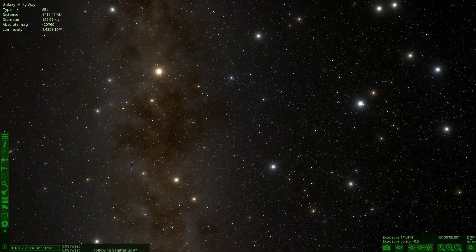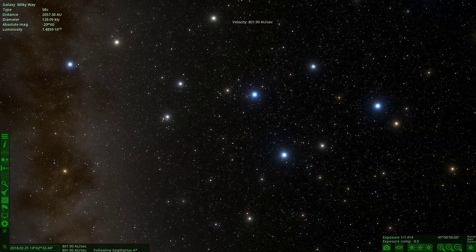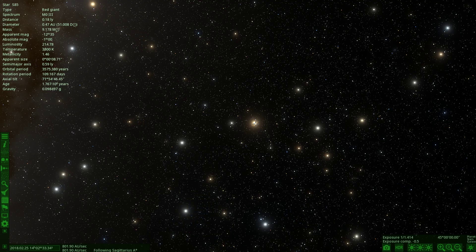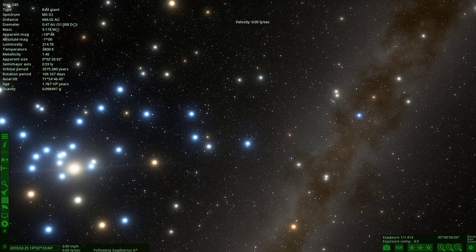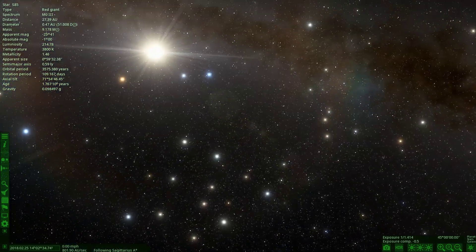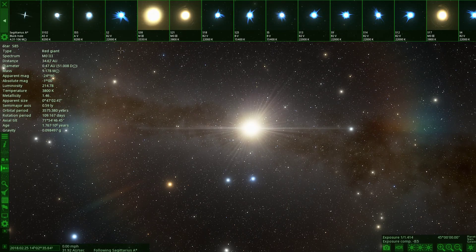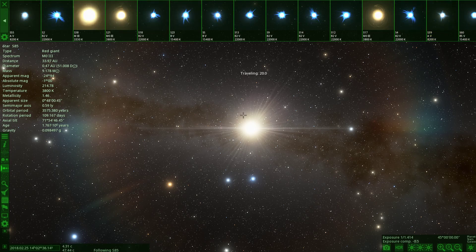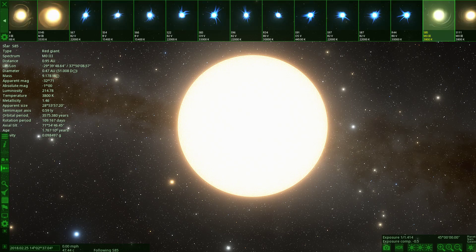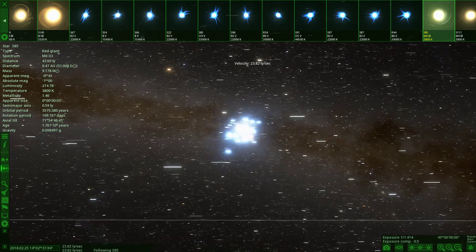We're traveling at 0.08 light years per second, but look how fast we fly past all these stars — they're in very close proximity to each other. We're now traveling in astronomical units and still moving quickly. All these stars are very close together. They don't appear to have planets, so we'll leave the center cluster and head a little further out to find something.